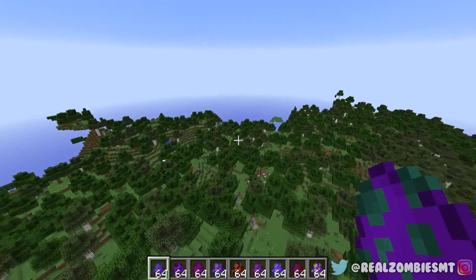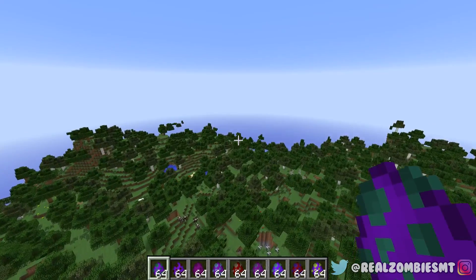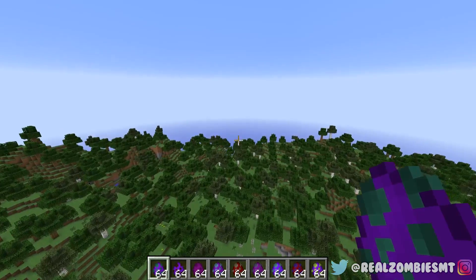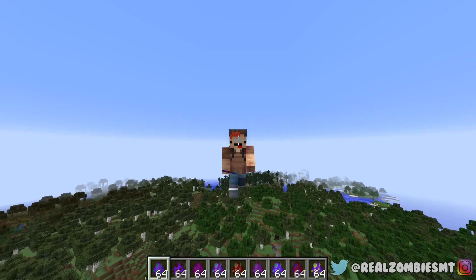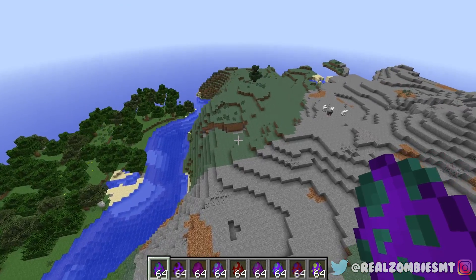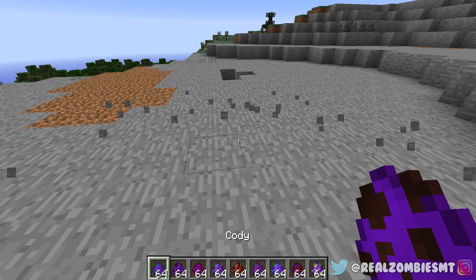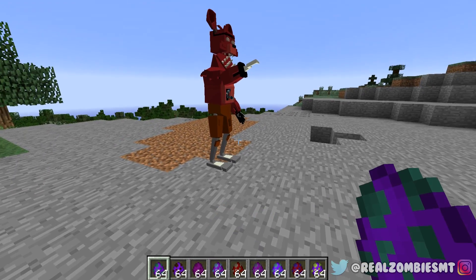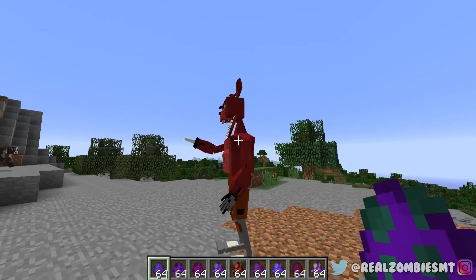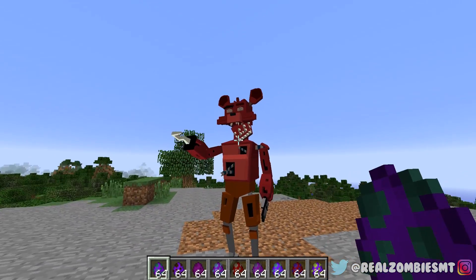With that out of the way, let's get right into the mod and let me show you guys the Five Nights at Freddy's mod with the animatronics — Freddy, Chica, and all that spooky stuff. Starting this off, we have Foxy the Pirate. Oh my goodness, what's going on Foxy? He is scary looking.